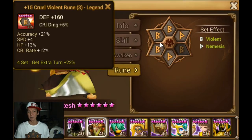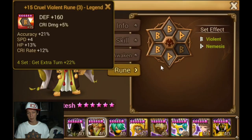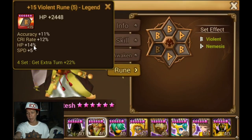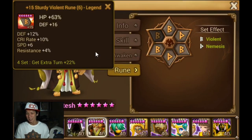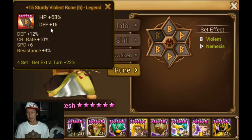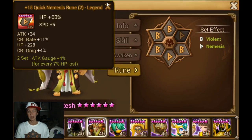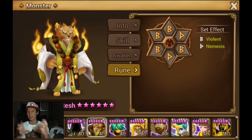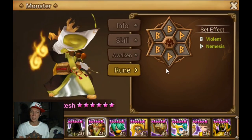Most of the runes should have crit rate and HP on them if possible. As you can see, there's crit rate and HP on this rune, crit rate and HP percent on this rune, and crit rate and HP percent on this one — even though the crit rate is a sad story because of this flat HP stat. The primary stats should have HP and crit rate. All of them have HP and crit — this is pretty much the ideal type of runes you want for a Beast Monk.